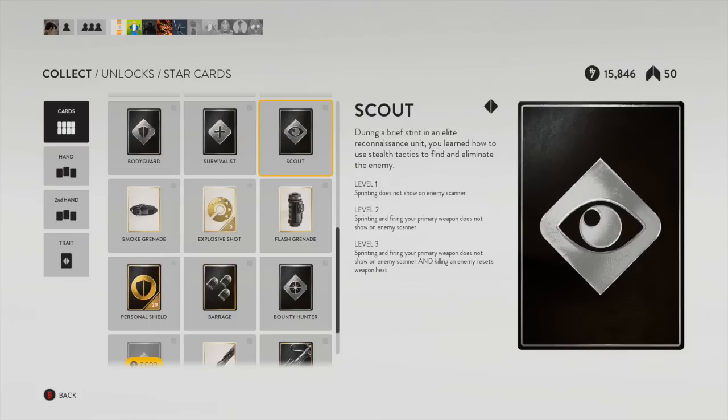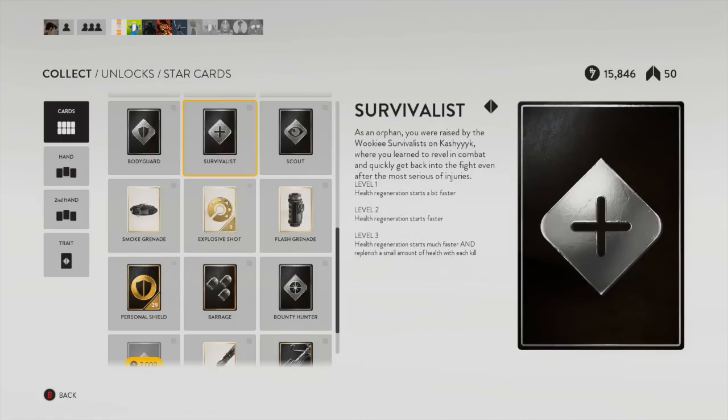Scout is a handy little card because there are plenty of situations where you would not want to show up on the enemy scanners. It would probably help a lot more in maps with cover. The radar can become a crutch for a lot of people, so if you put the Scout on and you're an offensive player who's got any kind of ability to ambush people, the Scout can be handy.